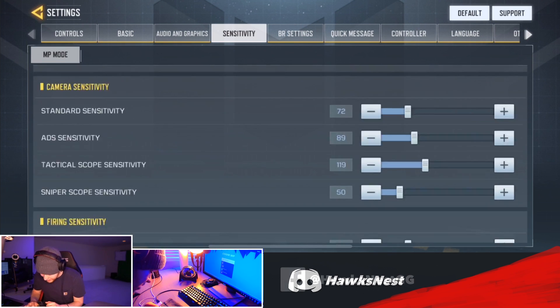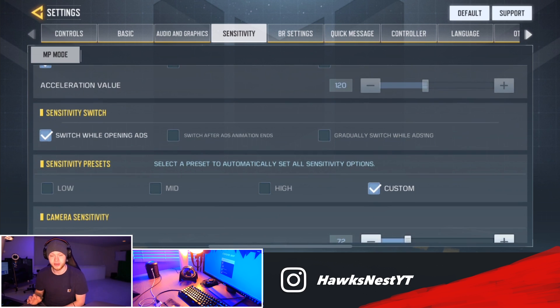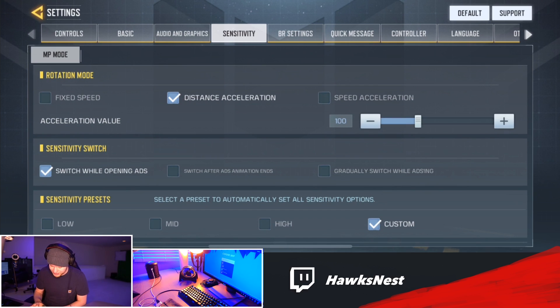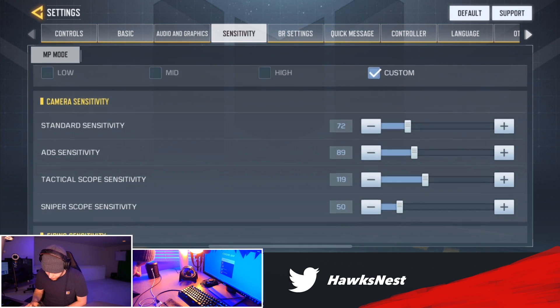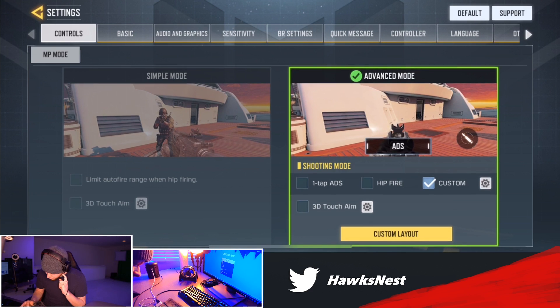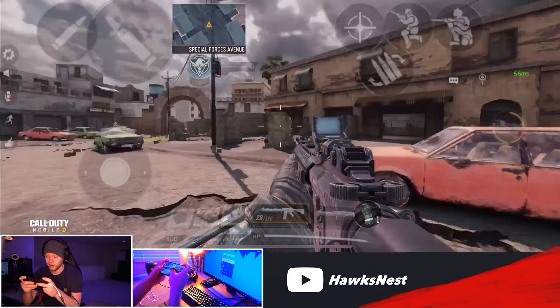I've got the sensitivities copied over and I just duplicated it for the firing sensitivity, which I highly recommend. For the most part I recommend fixed speed if you're playing on a bigger device. If you're not using a bigger device, distance acceleration is alright - I wouldn't really recommend speed acceleration ever. Fixed speed is going to be the most accurate setting you can get, but if you're on a really small phone, a little bit of acceleration with distance acceleration might be nice. I'm using sensitivity switch while opening ADS, which is the standard setting I like.